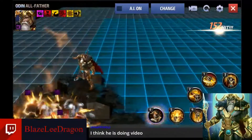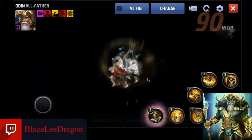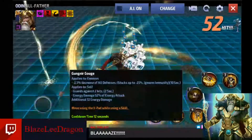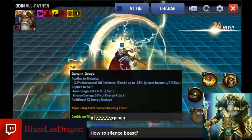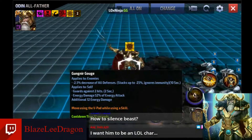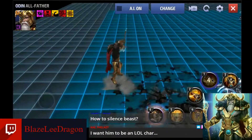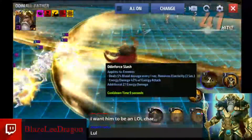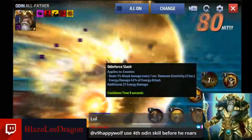His two — when he's swinging Gungnir around, you can actually move the character around, then he's going to throw it. Beautiful stuff. You can actually move and direct where he's floating slowly, but it's something. Negative 2% decrease all defenses, stacks up to negative 25% ignore immunity, applies to self, guards against two hits, and energy damage. I like to put that in there. You don't necessarily have to do it the whole time until the throw, but I would prefer to. And then of course you have his slashes with his little charge on his one — this does bleed damage, removes elasticity, and does energy damage.